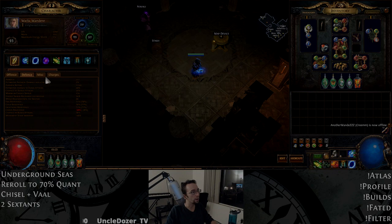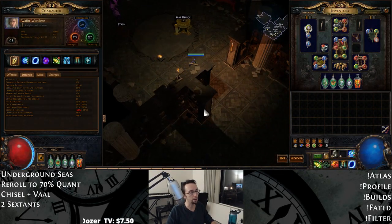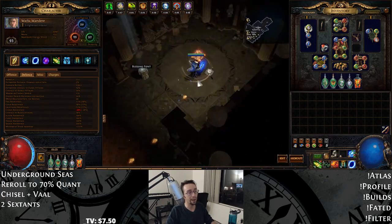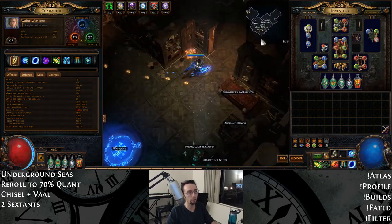Let's jump right into the gear. Here we've got 62% item quantity, and with our current setup, if we hit all of our flasks, we've got 251% move speed. So we go pretty fast here.